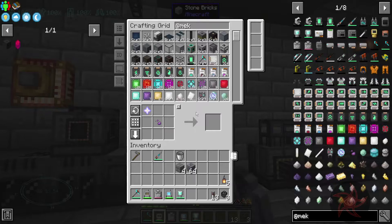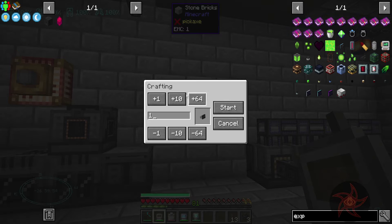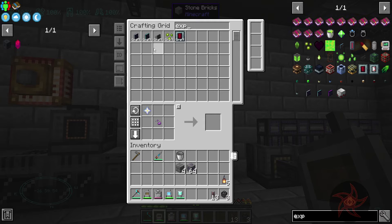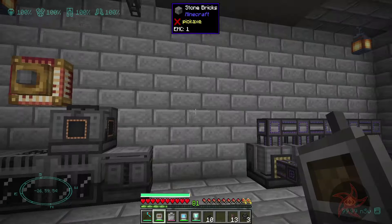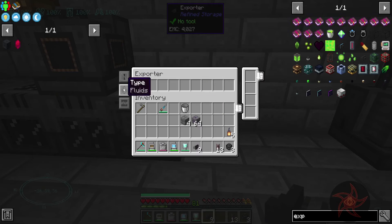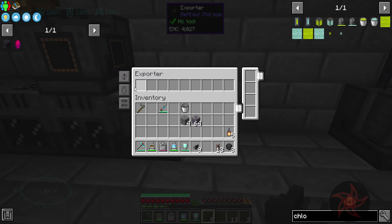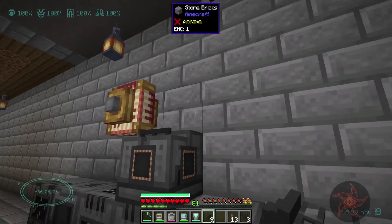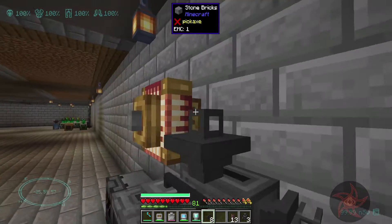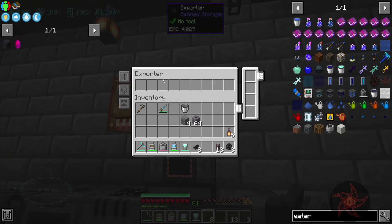I'm going to need some exporters. You are going to be exporting liquid chlorine — that's a gas. Yes, liquid. You are going to be exporting water.